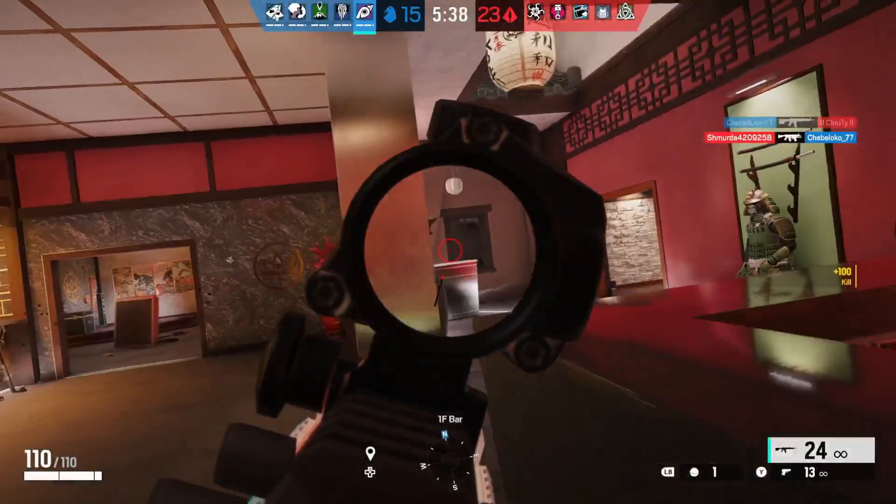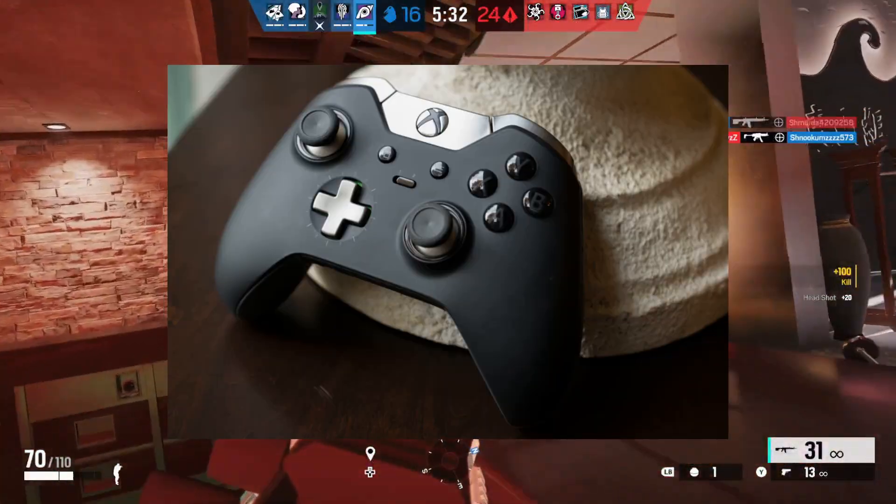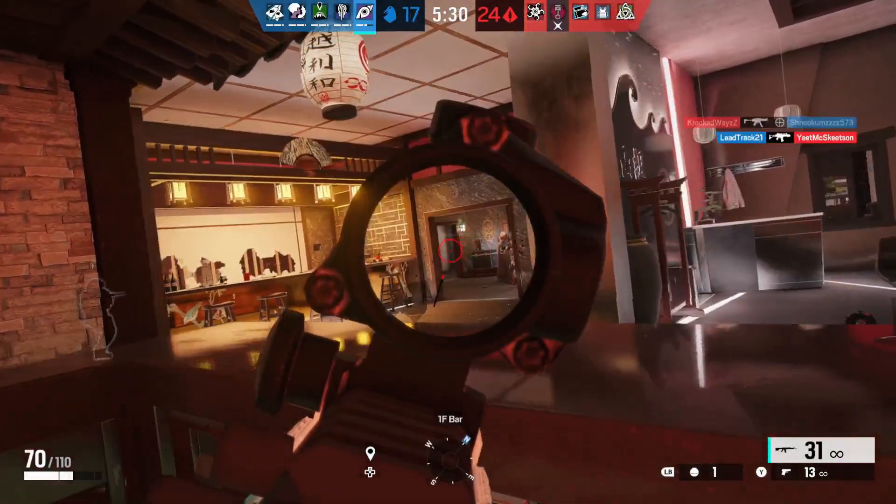Starting at number one: whiffing. If you play Siege for a considerable amount of time, you'll hear phrases like 'yo, you just whiffed' or 'bro, you whiffed hard.' Basically, whiffed means you're messing up — it means when you're aiming at somebody and shooting them, your finger takes a whole strike and you miss your shots.